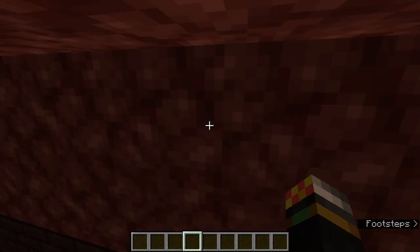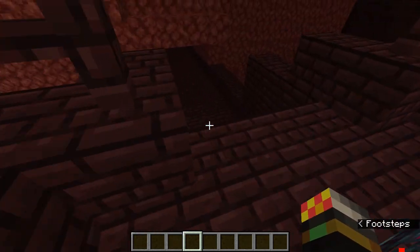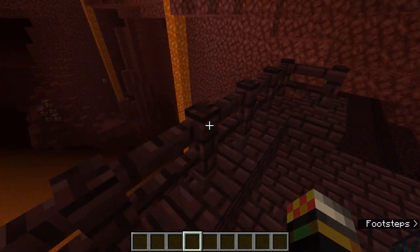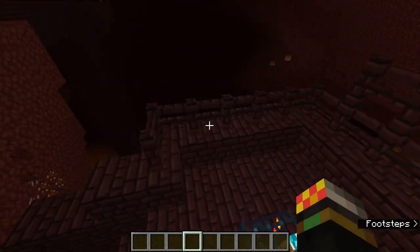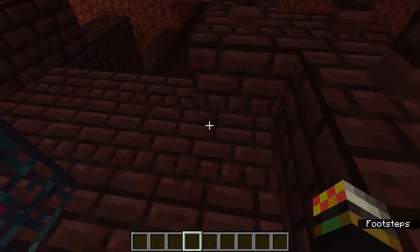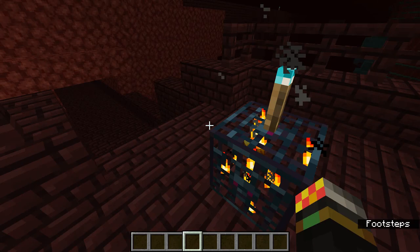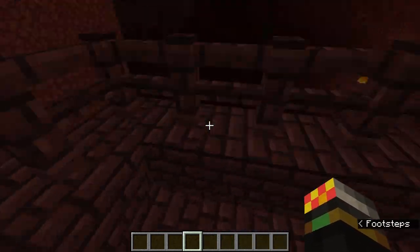There are three main things in a nether fortress that are important for survival. The first is the blaze spawner. You usually find them at the end of long walkways — you can see one here. They're a good source of blaze rods, which let you make potions. I especially like making potions of weakness and golden apples to cure villagers, which can get you great trades. Blaze powder is also useful for finding strongholds, and blazes work as a small cheap XP farm.